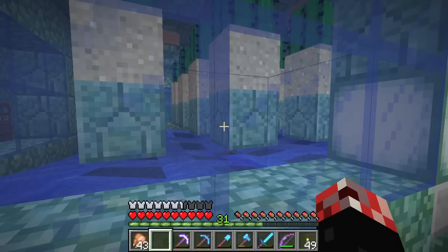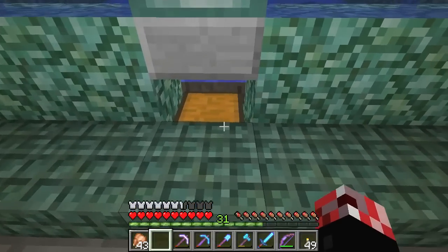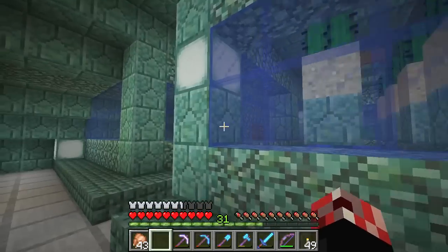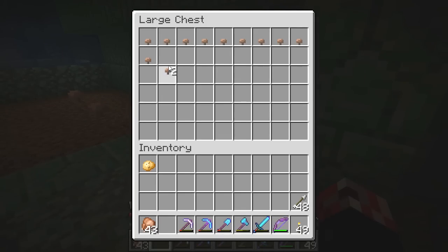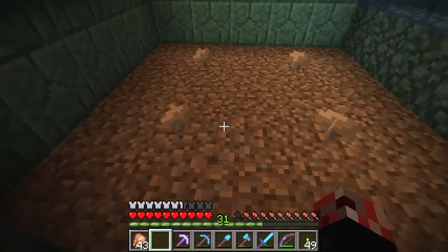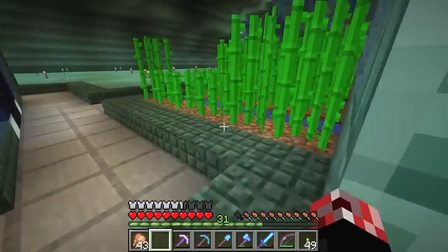Moving along, we have a fully automatic cactus farm. The functional design is from a user by the name of Mr. Tifo - if you'd like to see the design, go ahead and check the description. As you can see, the cactus is filling up very nicely. Moving along again, we've got a very basic mushroom farm. As you can see it is working because these things are indeed spreading. We've got mushroom storage - just keep the room dark and they'll just spread. I believe they spread quicker on mycelium, but a mushroom biome is something we are yet to find.